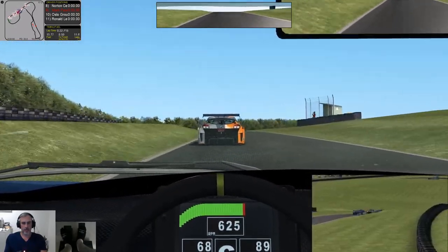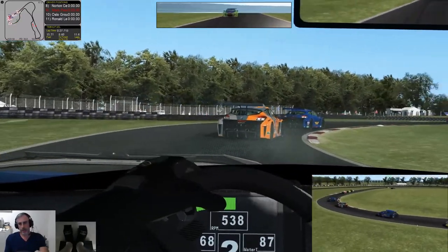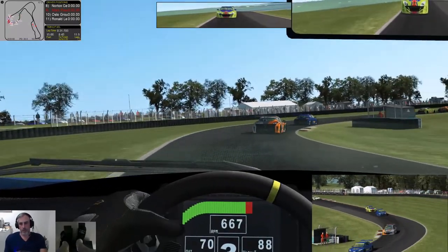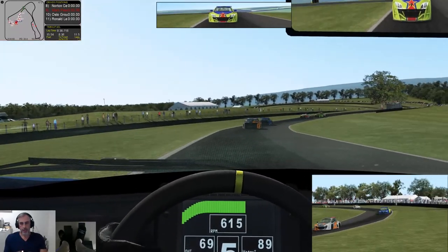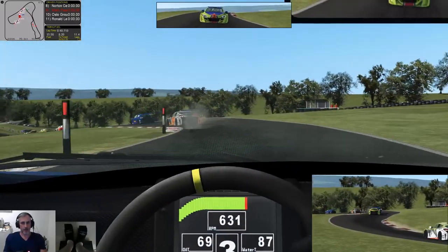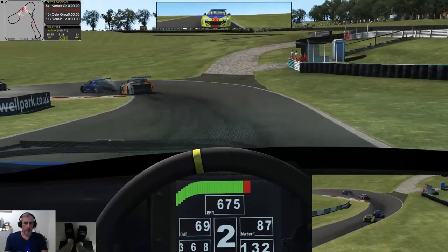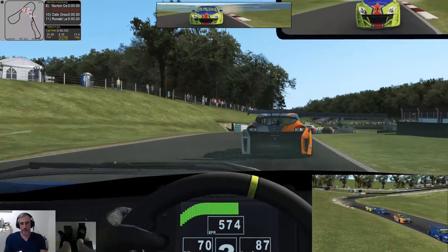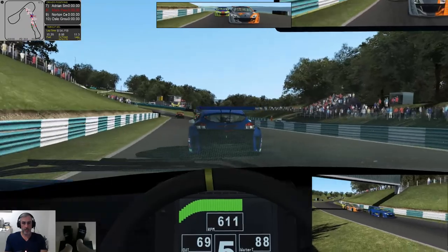Cadwell Park has a very interesting history. It was originally purchased in 1928 — it was parkland, the site of Cadwell Hall, but that was demolished. You've got little tips of the hat to that with the Hall Bends. It was originally going to be used for shooting events, but the owner's son was really into motorcycle racing, so they started holding motorcycle races there — the first one was 1929. Then some proper official events in 1936, 1937, and 1938.